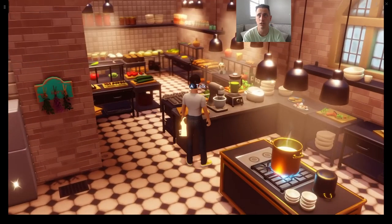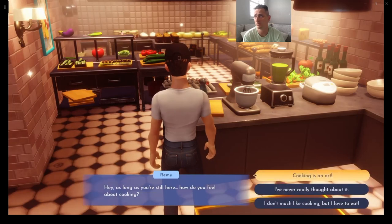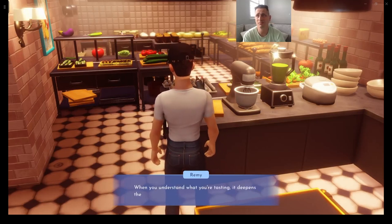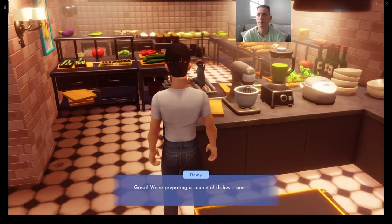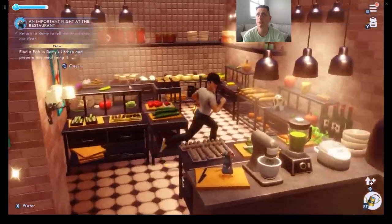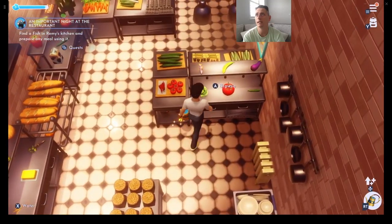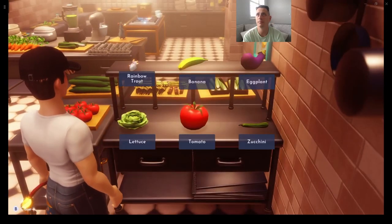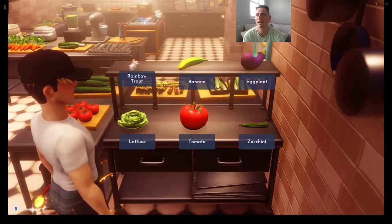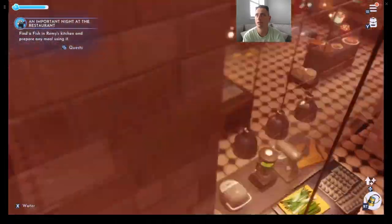Dishes are clean — fantastic, thank you! Remy asks how we feel about cooking. We're preparing two dishes: one with fish, one with fruit. Find a fish in Remy's kitchen and prepare any meal using it. I see the Rainbow Trout up there — hit browse with A to grab it. I collected about four by accident. I throw a Rainbow Trout into the pot to cook. I don't have anything but Rainbow Trout, but let's start cooking.